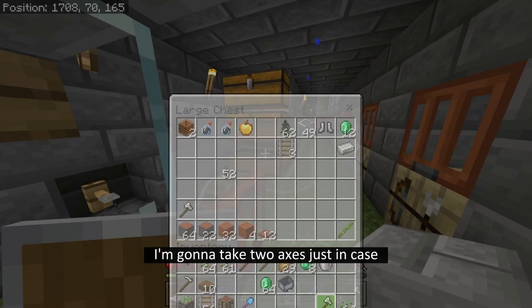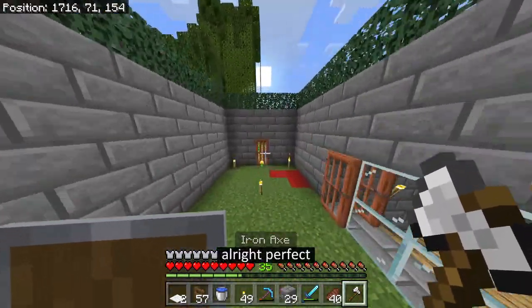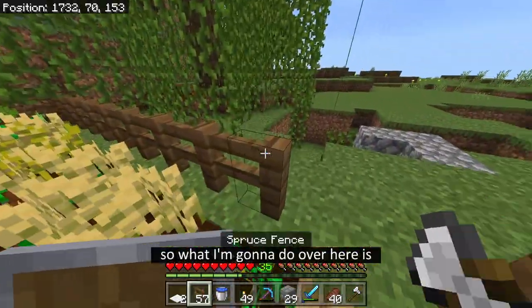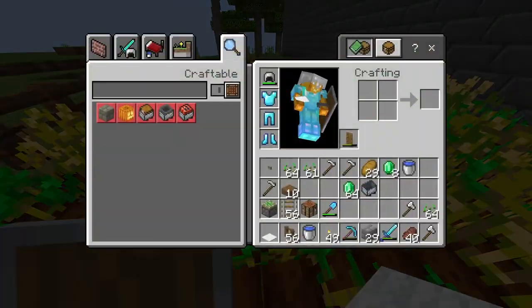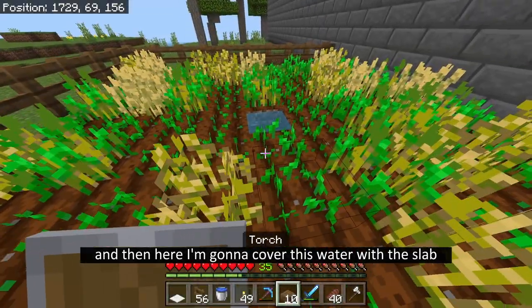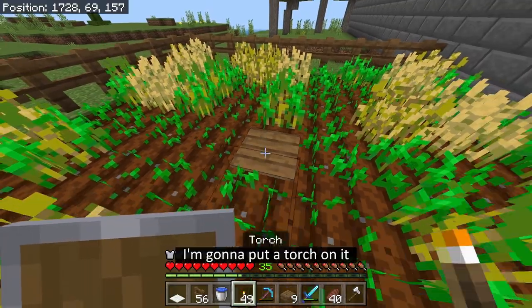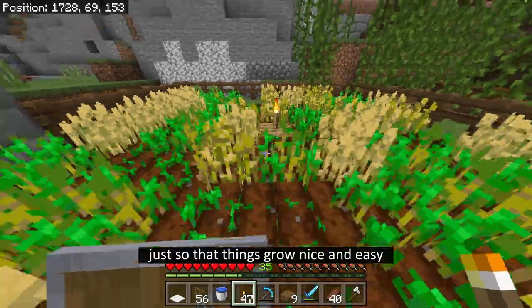I'm going to take two axes just in case. Alright, perfect. So what I'm going to do over here is close this off and put white carpet on it. And then here I'm going to cover this water with the slab, and put a torch on it just so that things grow nice and easy.